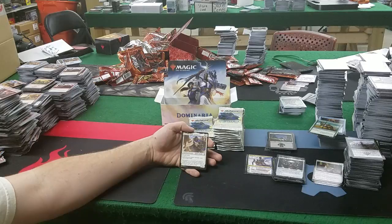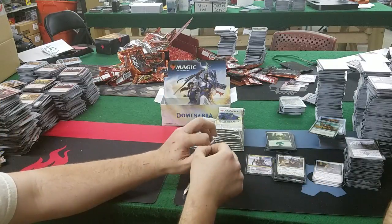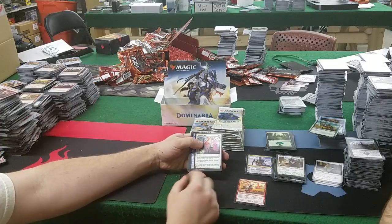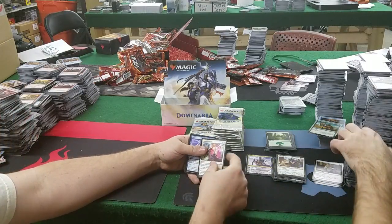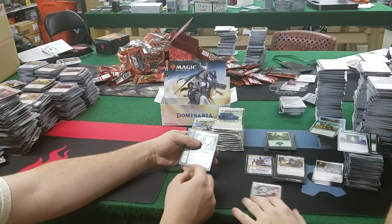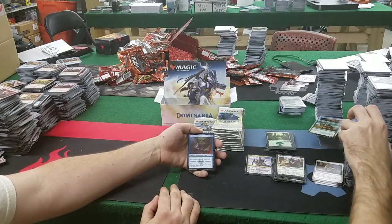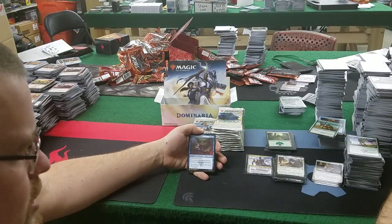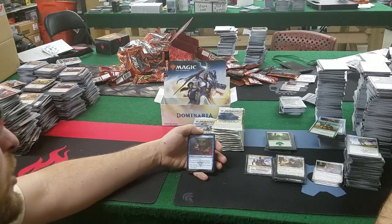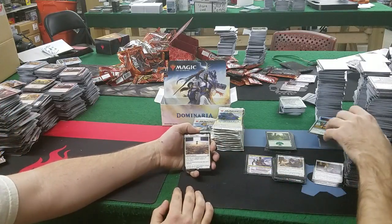Quende Pride Ephemerath for the second time — uncommon legendary, lots of them. Lots of uncommon legendaries. In Bolas's Clutches: 4 and 2 blue — enchant permanent, you control the enchanted permanent, and it's legendary. That doesn't look like Bolas. Memorial to War. Urza's Ruinous Blast: 5 mana — exile all non-land permanents that aren't legendary. Keldon Raider: when it enters, you may discard a card, if you do draw a card — looting.